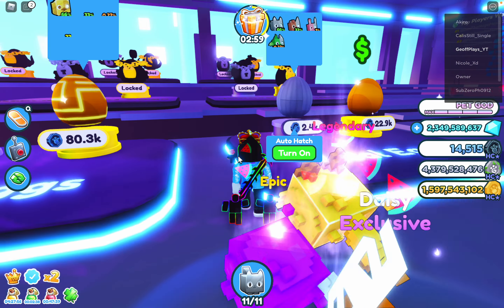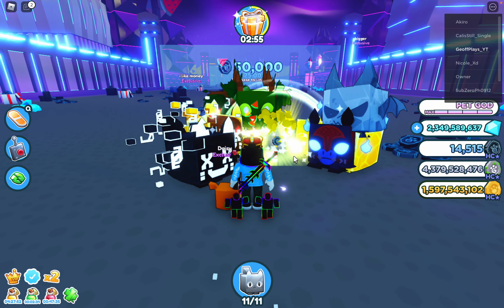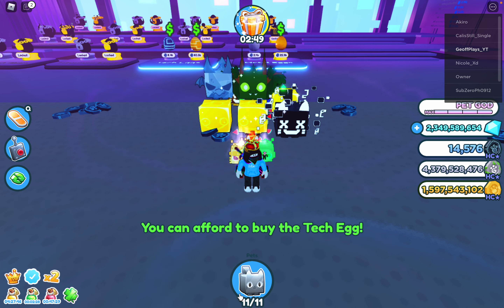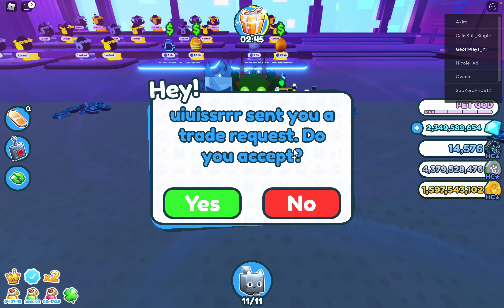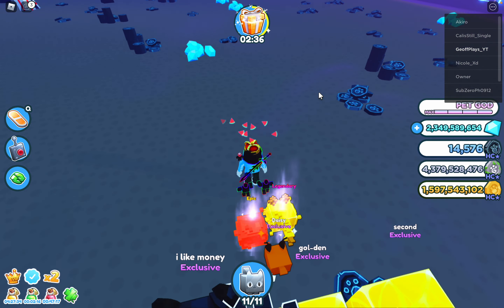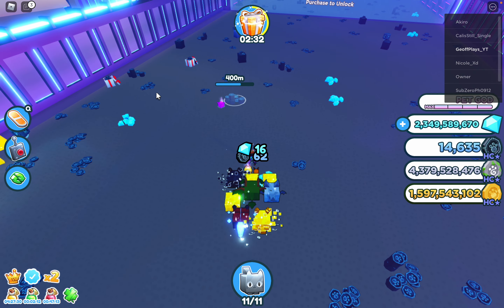I should probably buy some eggs once I get good pets. Actually, I can afford some eggs here, but I think I'll save up for the 50k zone so I can make dark matter without going back to the regular world. Let me turn this to single mode — that's what I usually do, just let my pets work like this.